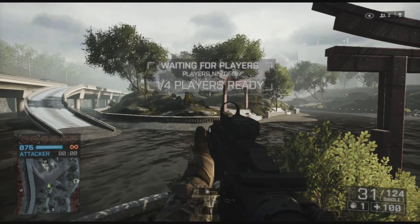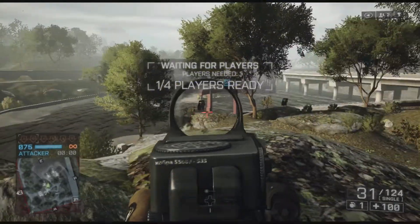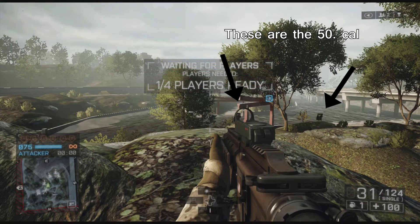The attackers have four different ways to go. I suggest heading to B first, so taking the right path. But keep in mind that there could easily be enemies in all these bushes, or even enemies at a mounted .50 cal, so you really gotta watch out for that.